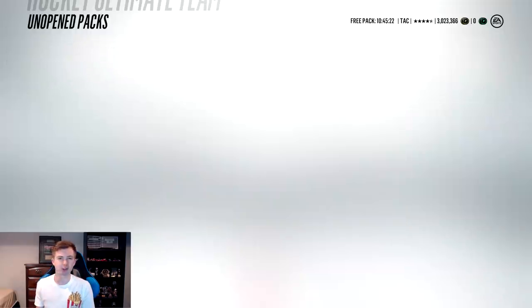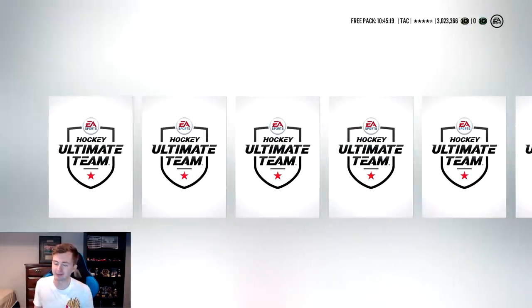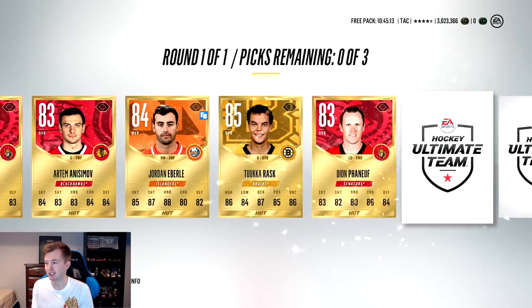Trying another mini choice pack. Doing a controller flip - I think this worked in the last pack opening. You gotta catch it; if you drop it, it's gonna be a bad pack. Come on, let's get a team of the year, or at least something. We got Patrick Kane the last one.